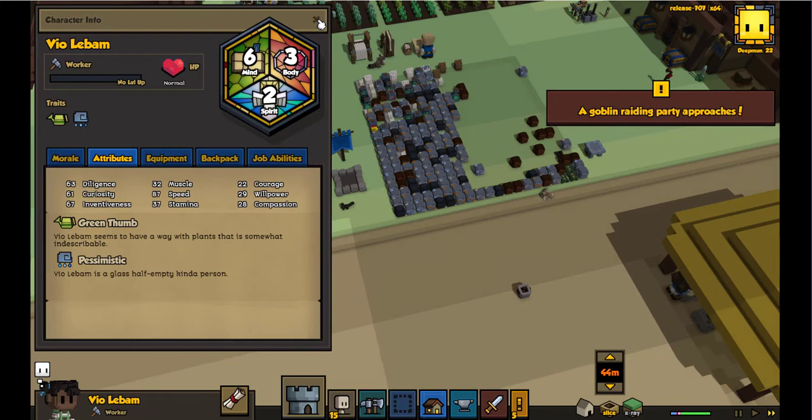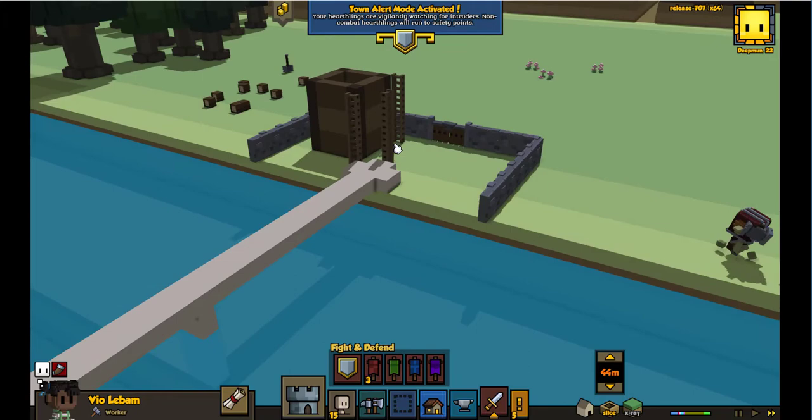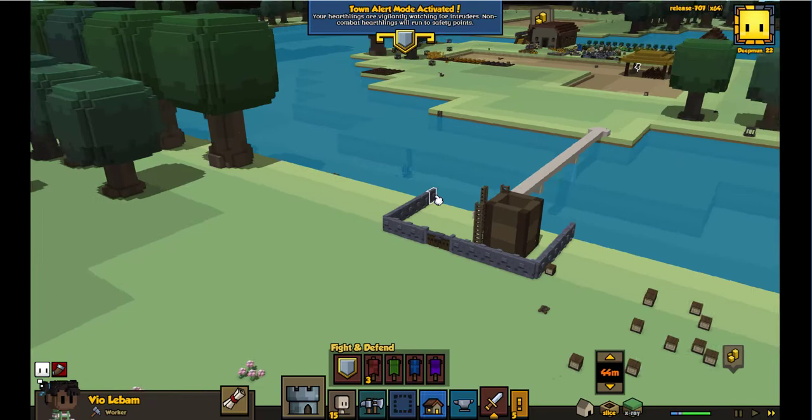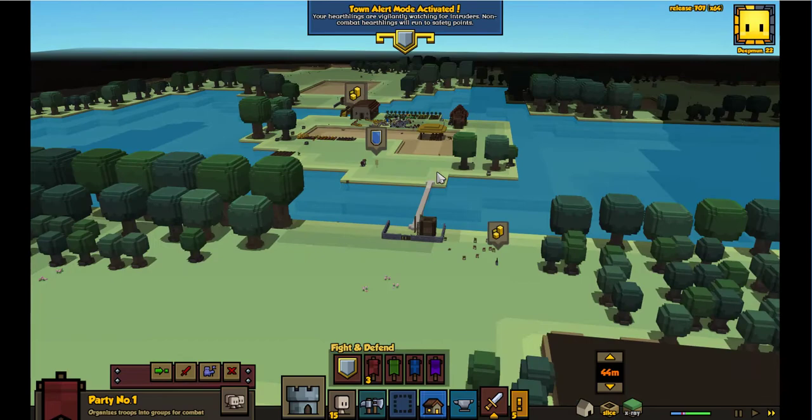Goblin attacks! Goblin raids! Run home — don't stand there scared and cowering. They're taking the ladders that I forgot to take apart. Pretty much every time I did a sample game I used this ladder thing to take them apart. I've left them with a crossing — that's kind of funny. Military crew, come on over here to defend this location. They're like, 'We're coming to steal all your wares.'